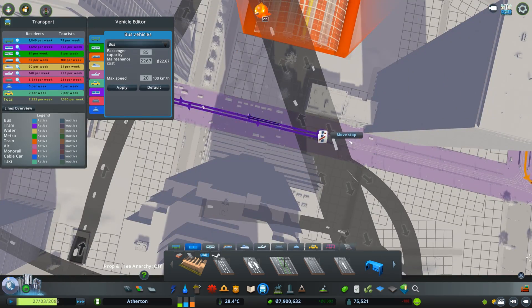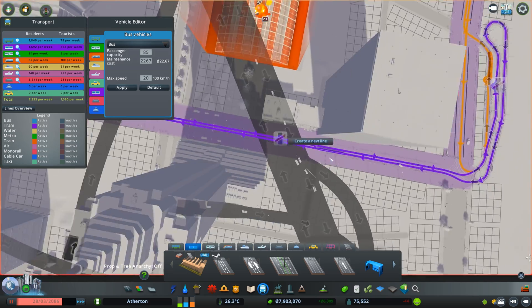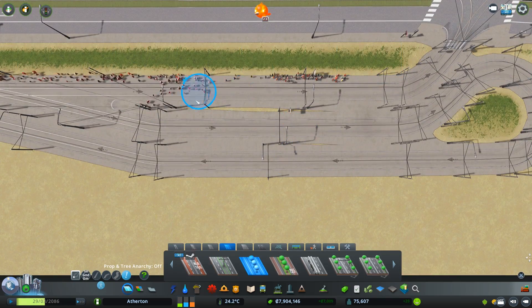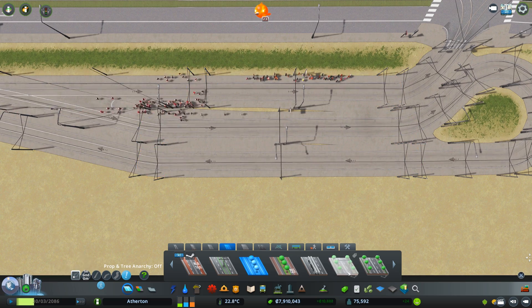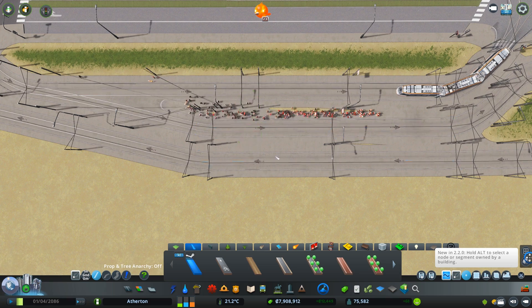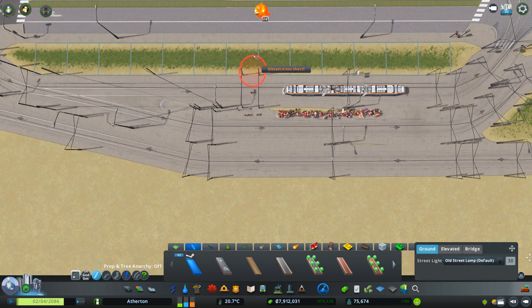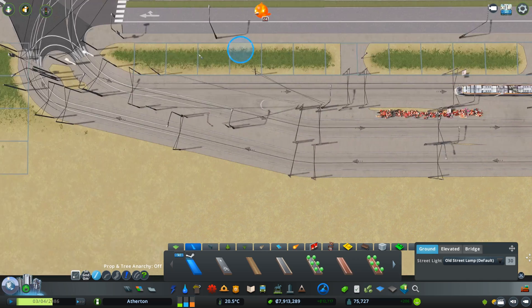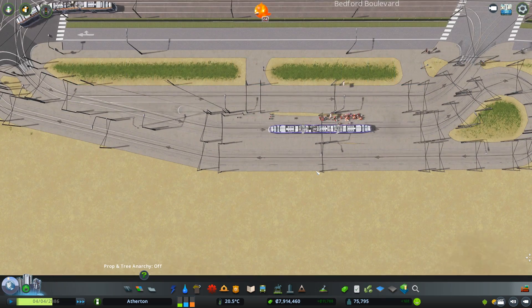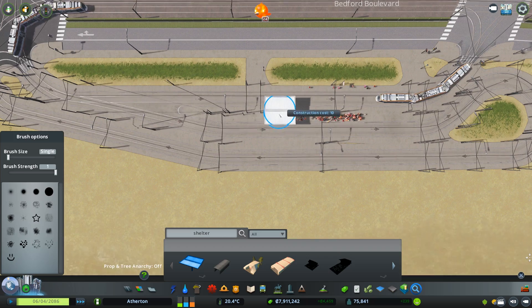I'm just trying to fix up the lines at the moment because it got a little bit messed up. Now that's sorted into the right spot, it means they can transfer between the two tram lines right next to each other. At the moment they're doing a weird thing walking around, but I'm putting in some pathways hidden underneath because they're really close together - so they should be able to transfer between the lines a lot easier now.